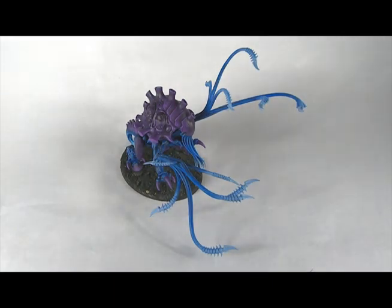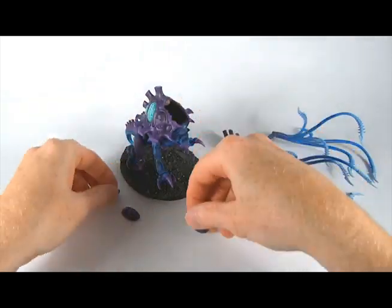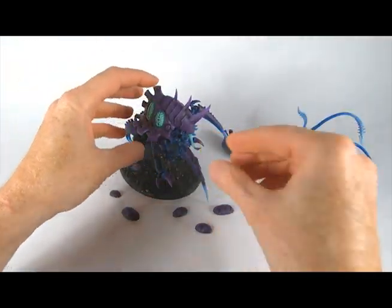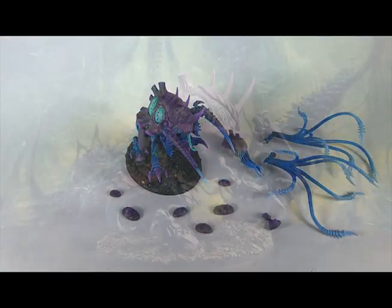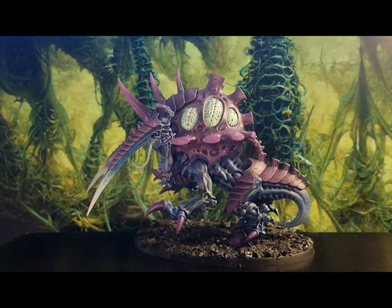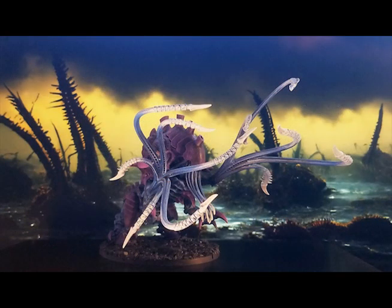And here we go — let's see it in action! Here is a Tyranid Toxic Crème waving its lethal lashes in the air like it just don't care. Off come the lashes, off comes the head, off come the caps and the underside chitin, and on goes the fang-filled and blade-adorned head, the massive scything talons, and the new chiton underside thing — to give me a Maliceptor. The Maliceptor: a horrific creation blending the strength of the Exocrine with the psychic devastation of the Zoanthrope, sending out massive pulses of devastating psychic power. And here's the Toxic Crème: a beast that fills the air with toxic spores and carves into the foe with massive toxic lashes.